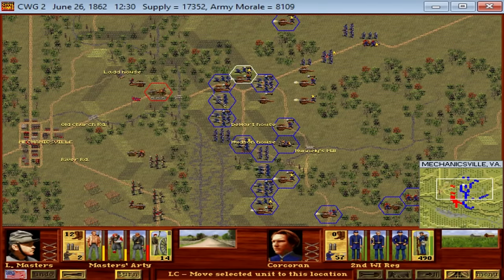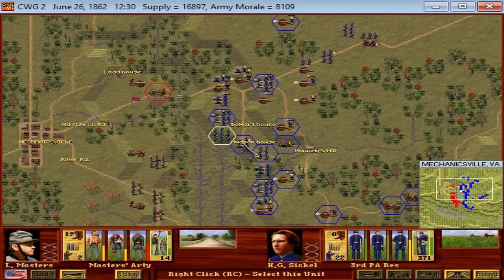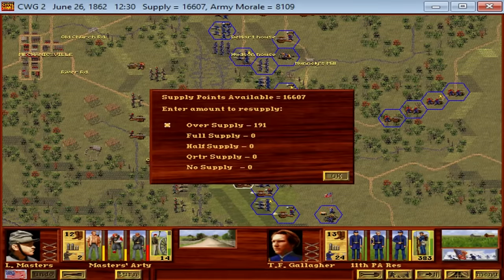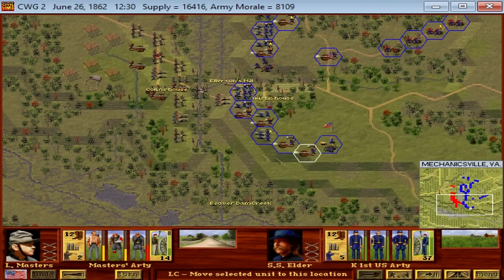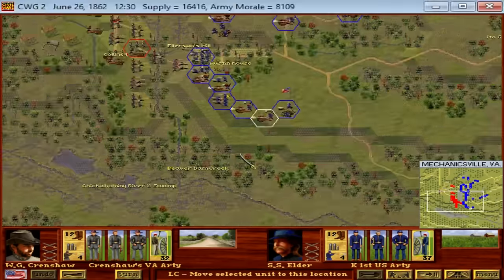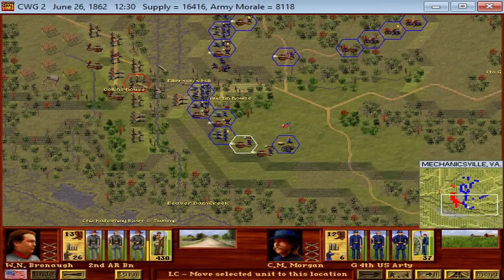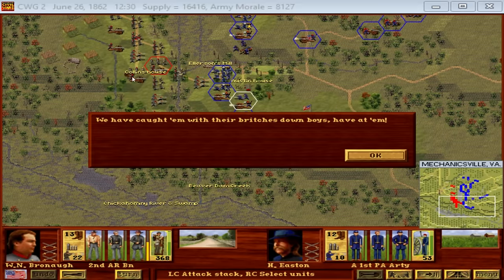Johnston is wounded. Seven Pines is a bloody draw. The Confederates make some initial advances but are stopped by Union reinforcements, and the battle devolves into a stalemate. It checked McClellan's advance, at least temporarily. But the Confederate Army had lost its commander, Joseph E. Johnston — the victor of the Battle of Manassas, a hero to many in the Confederacy — who had conflicts with his president over rank and command. With Johnston wounded and Jefferson Davis and him temporarily making peace, command fell to G.W. Smith.